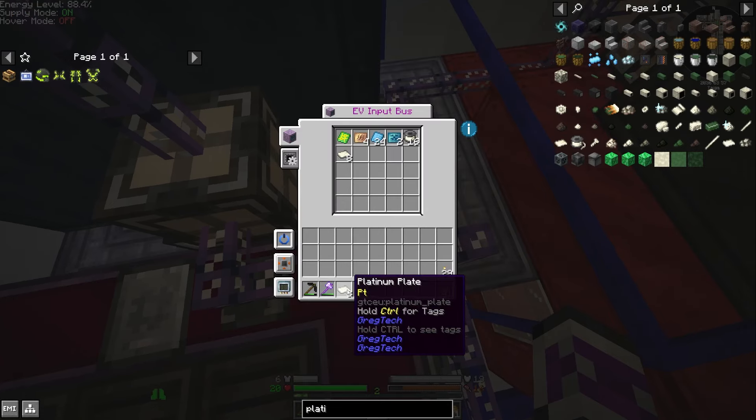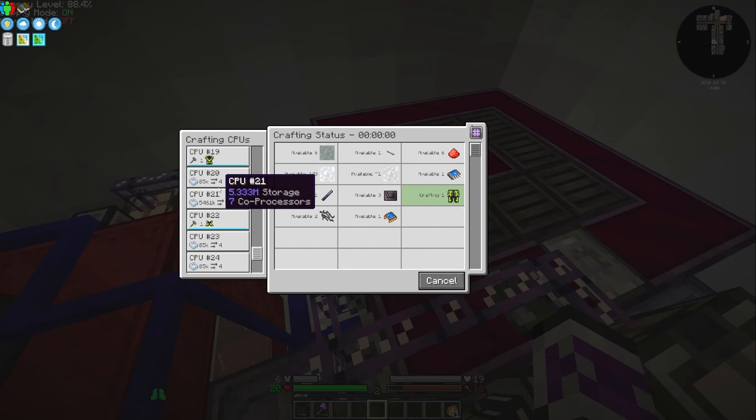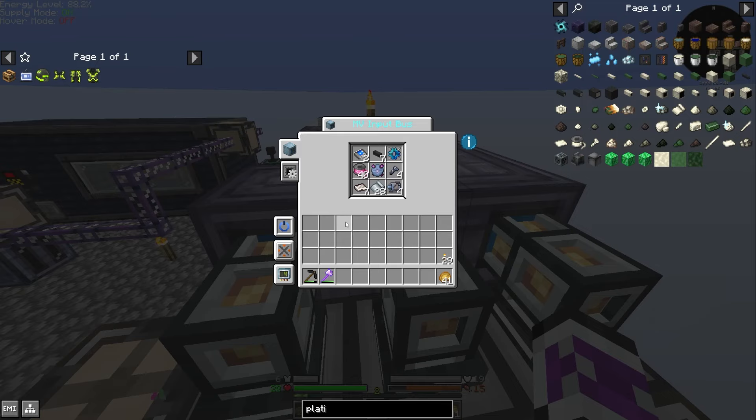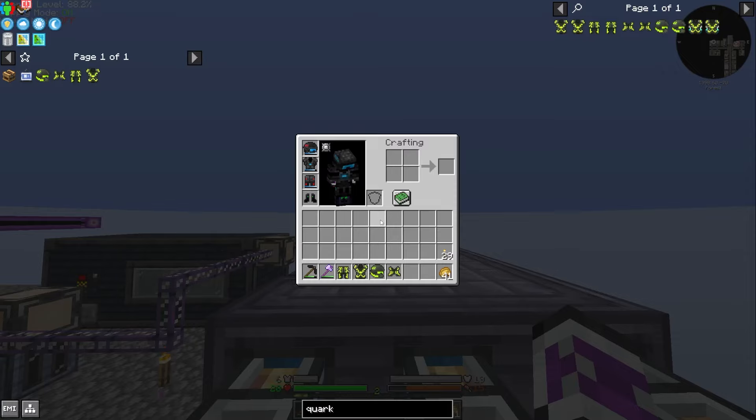Now it's making it, if I put the right amount of platinum plates in. Hopefully it'll just make all of these — I might need to help it along a little bit. It's made the whole quark tech set. And I guess just like with the nano muscle suit, it's going to take me a little while to get used to it. It's very green.